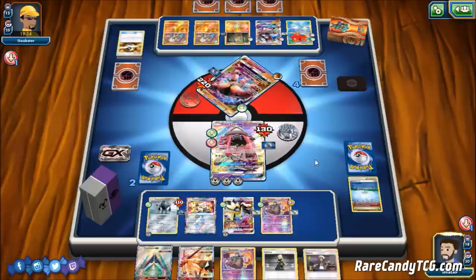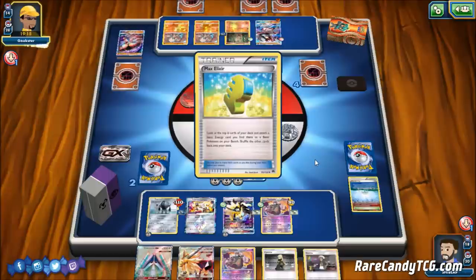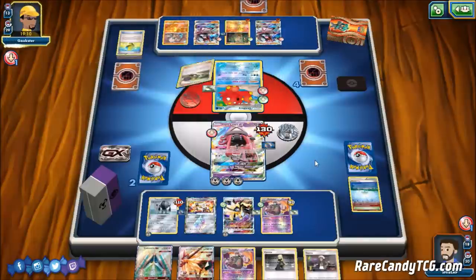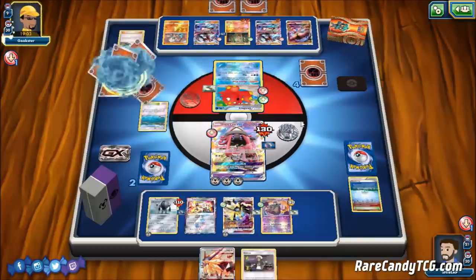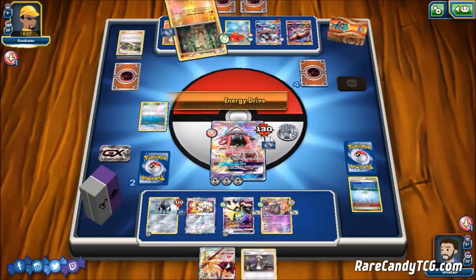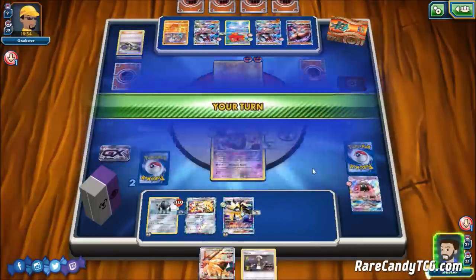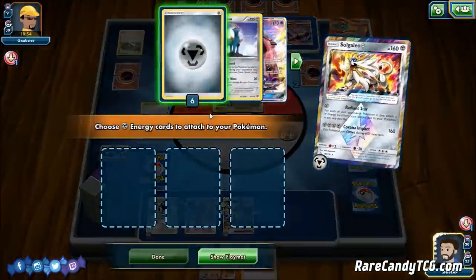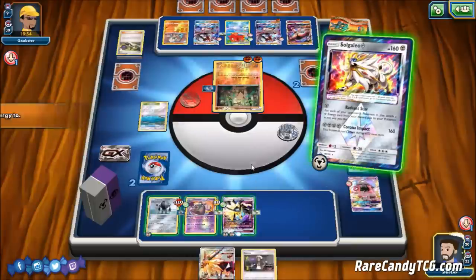Our opponent has Octillery in play but Garbotoxin prevents it. They Max Elixir and hit it, so our Lele is going down and we'll see an N. I'm actually happy they evolved Lycanroc since that removes another Bloodthirsty Eyes threat. The N drops us to two cards — we need energy. We hit it and attach. I realize I should have benched the other Duskmane Necrozma — a small misplay from getting too excited to attack.